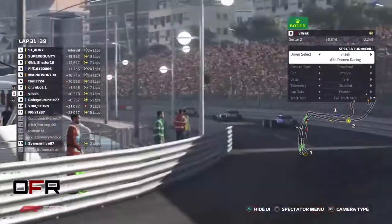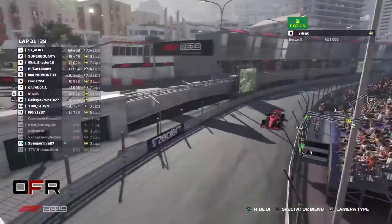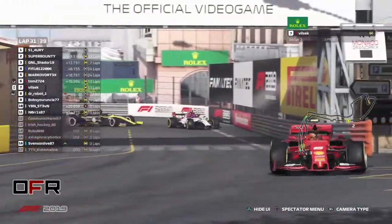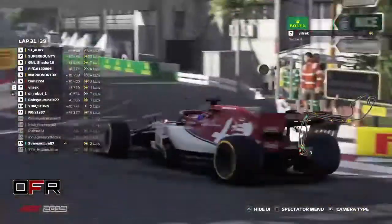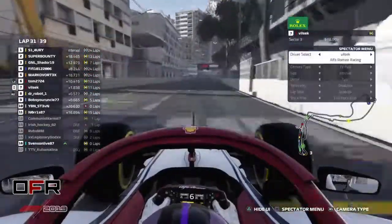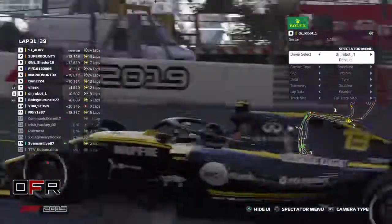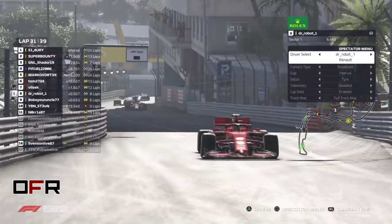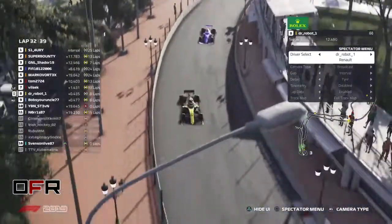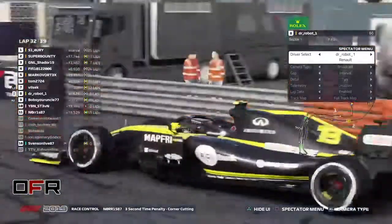Music is not getting past Robot — Robot is really good at defending. Oh, Vilsack cuts the corner and overtakes Dr. Robot. Did he get a penalty for that? No he didn't. Kuba Molina is the most penalized — we got a DSQ early on. Yeah, that's a tough way to start in league racing.